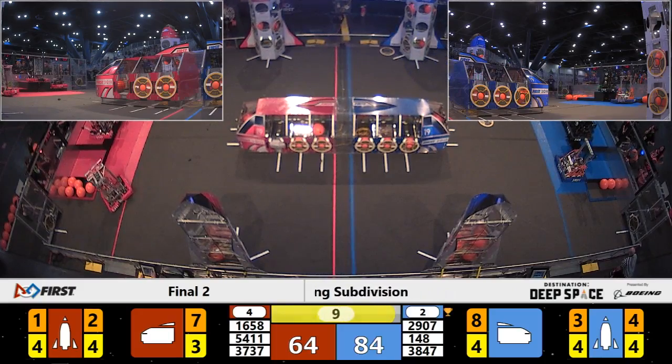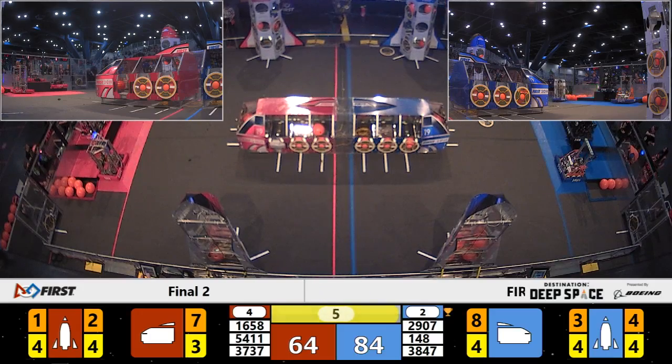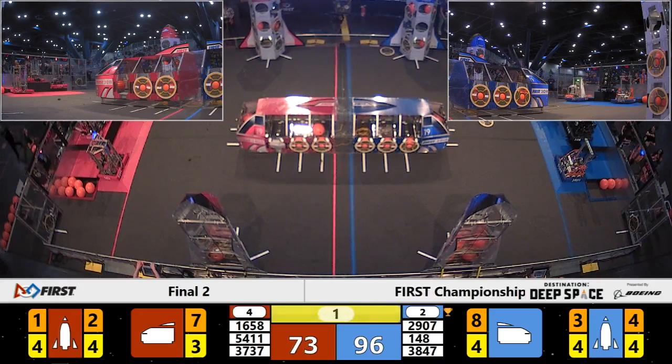3737 Roto Raptors is trying to do the same for the red alliance. 11 seconds left to go. 5411 begins to move and gets onto the habitat. Five seconds left — one more robot to get on the hab. Two, one.